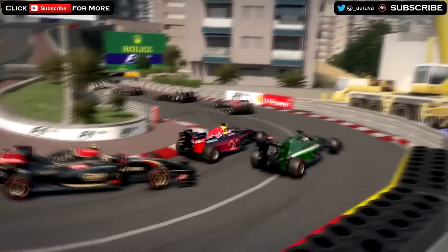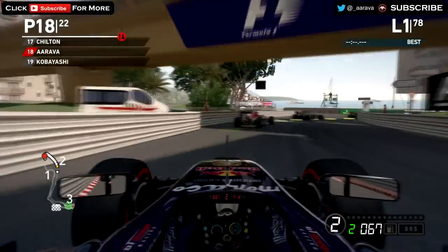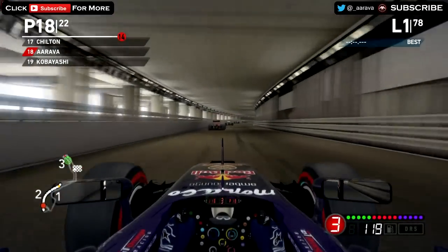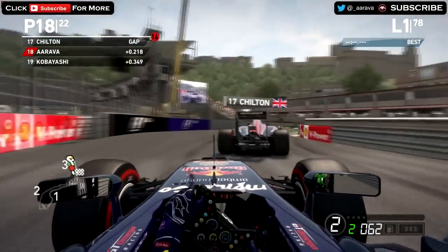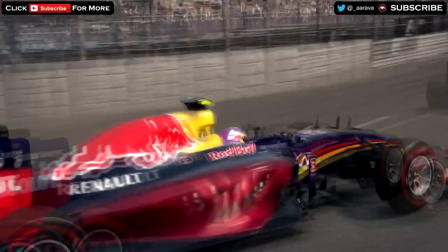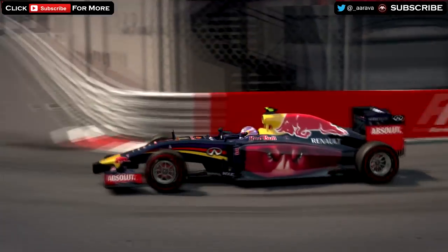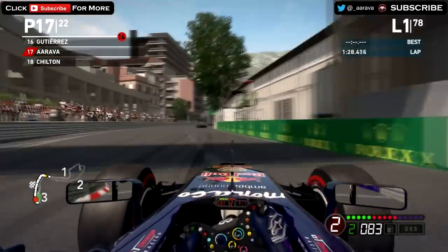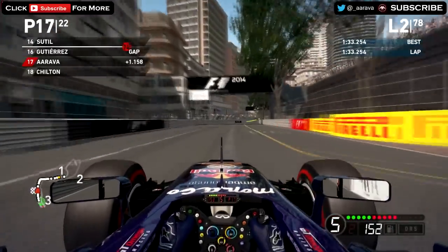Down the inside of Kobayashi into the hairpin, and we've got him for 18th place. Just need to be patient and wait for the moves to come — we don't need to force things. I think we have the pace to beat most of these AI cars. We'll have to see about the Mercedes and maybe my teammate, but definitely the rest of the cars we can beat on pure pace. Now on the back of Chilton, going down the inside — very close to the wall — and we made that move stick. A lovely move on Chilton for P17, very close to the wall going to Rascasse. We made it stick — up to 17th place now.